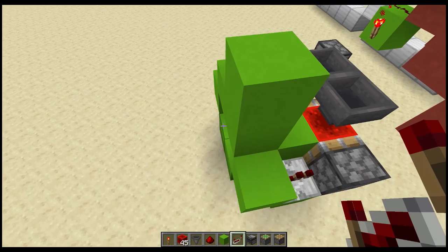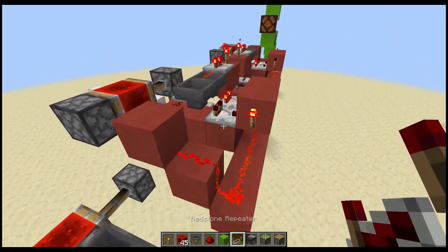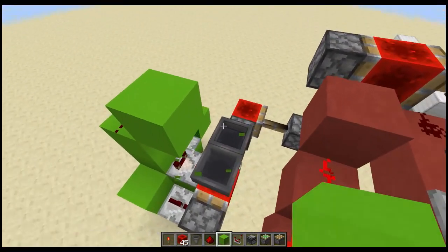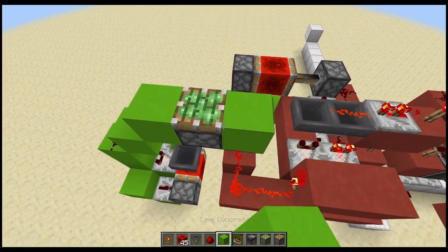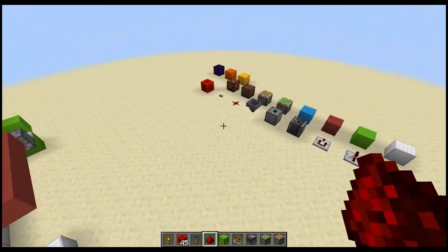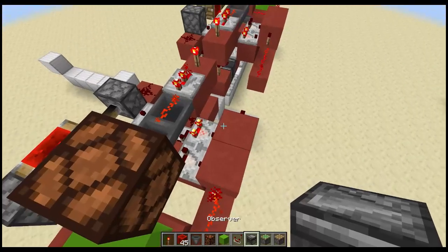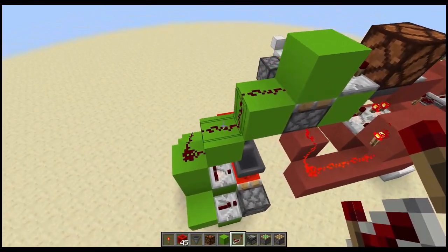Put a repeater, repeater, then dust dust dust dust, and one comparator down in there. Step this up: one, two — sticky piston, another block — that's your monostable. Run down there and get your lamp as an indicator. Get your observer, repeater on four ticks, and there you go.